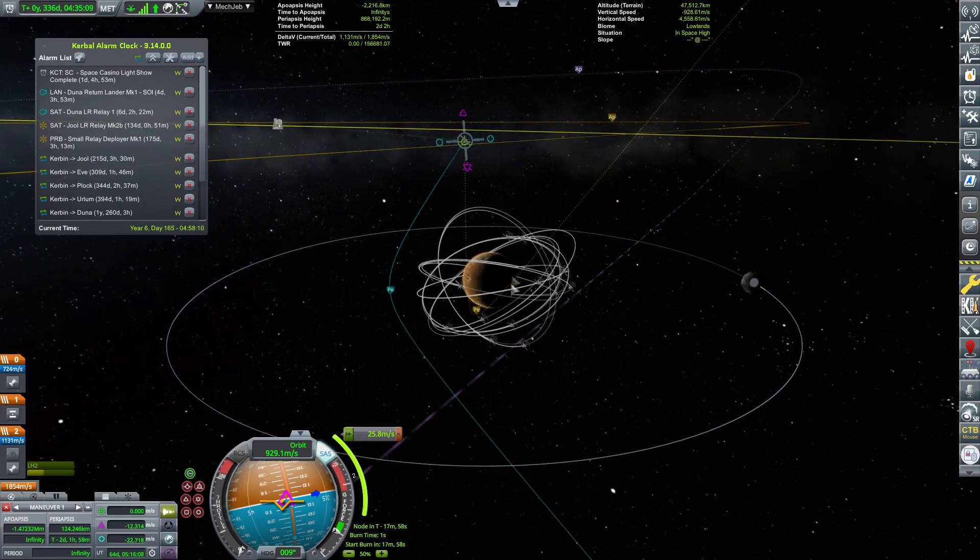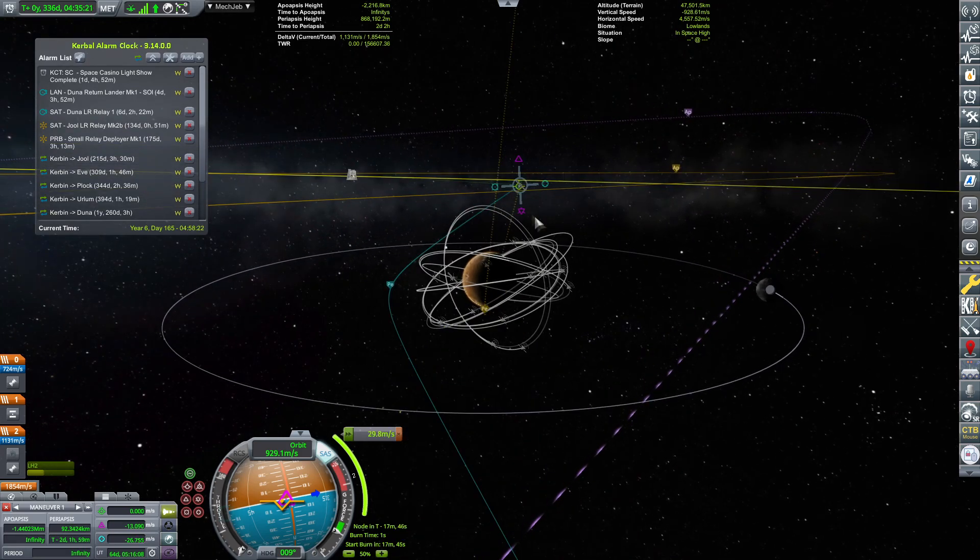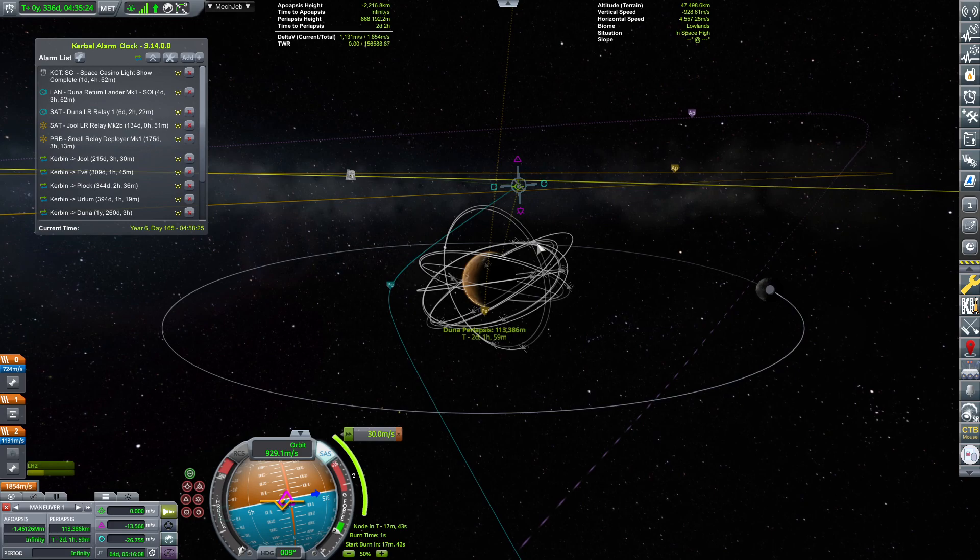The orbit has to be at an altitude of roughly 250 to 300 kilometers. It's suboptimal for altimetry, but optimal for the other two scanners. So I'm going to first go there and then maybe change the orbit later if needed.